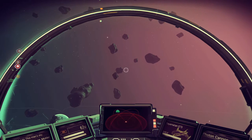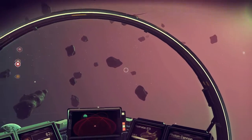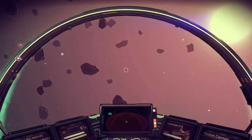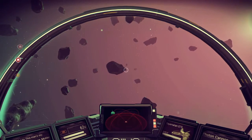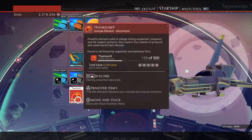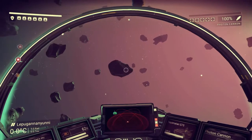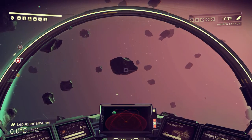Welcome to this No Man's Sky tip. You're out in the cosmos floating around and you've lost all of your fuel — the fuel is called something like tridium, or something like that, it's red. I'll show you: this is your fuel, Thamium 9.